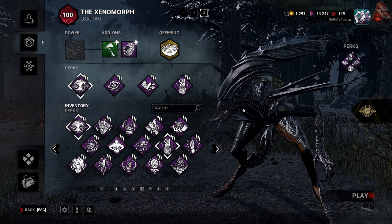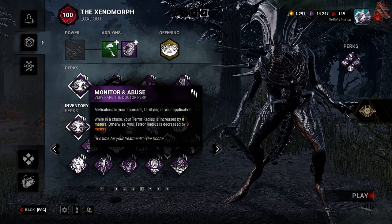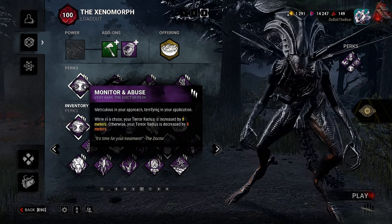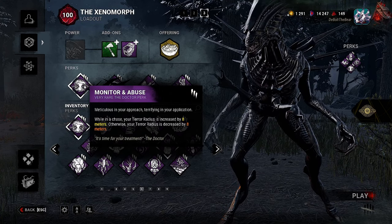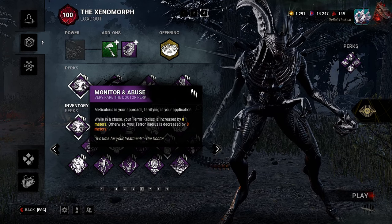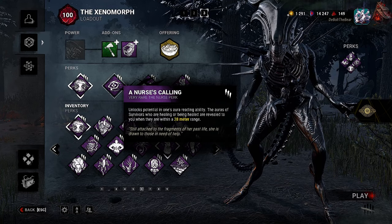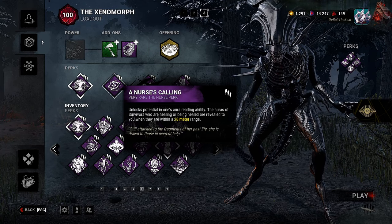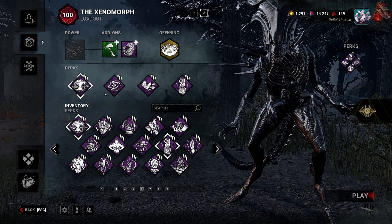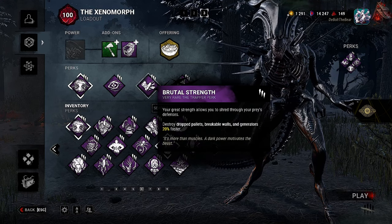The two perks they said they use are Monitor and Abuse and Nurse's Calling. Monitor and Abuse: while in a chase your terror radius is increased by 8 meters, otherwise your terror radius is decreased by 8 meters, giving you more of a stealth option while you're not in chase. Once you're in crawler form your terror radius is lowered, so this does help out a little bit.